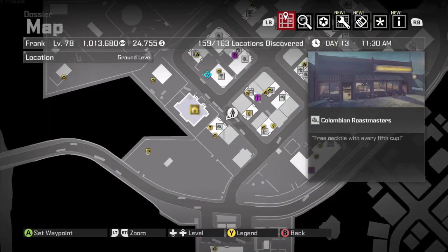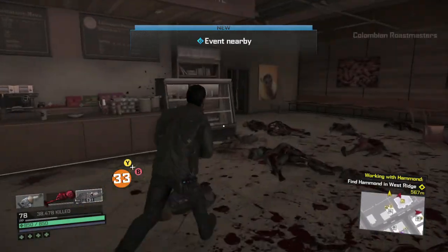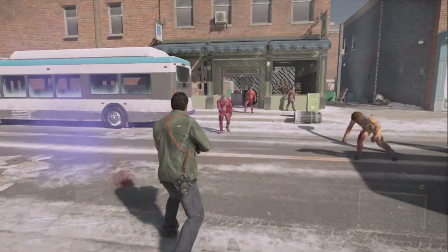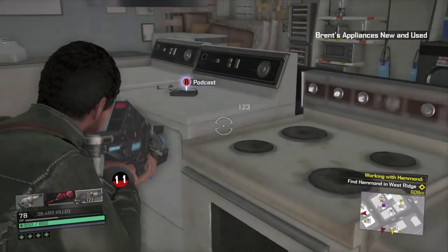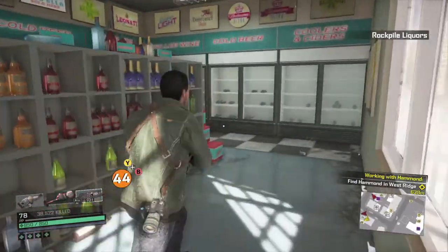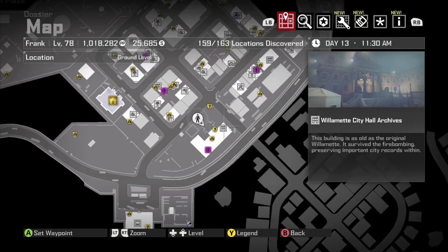Pick that one up and move on. You have the Colombian Roastmasters — this has been in every single Dead Rising game. Head to the back and the cell phone is right here next to this dead person. We're going to head over here — I think it's like an appliance store. In here is going to be a podcast on this washing machine. Lower left-hand corner of this block, you should see this liquor store — our next collectible is on this box of beer, so make sure you grab that. Moving on, you have the City Hall Archives — a big area. You want to go in towards the front. Head towards the back on this table — next to this blueprint is going to be your next cell phone.